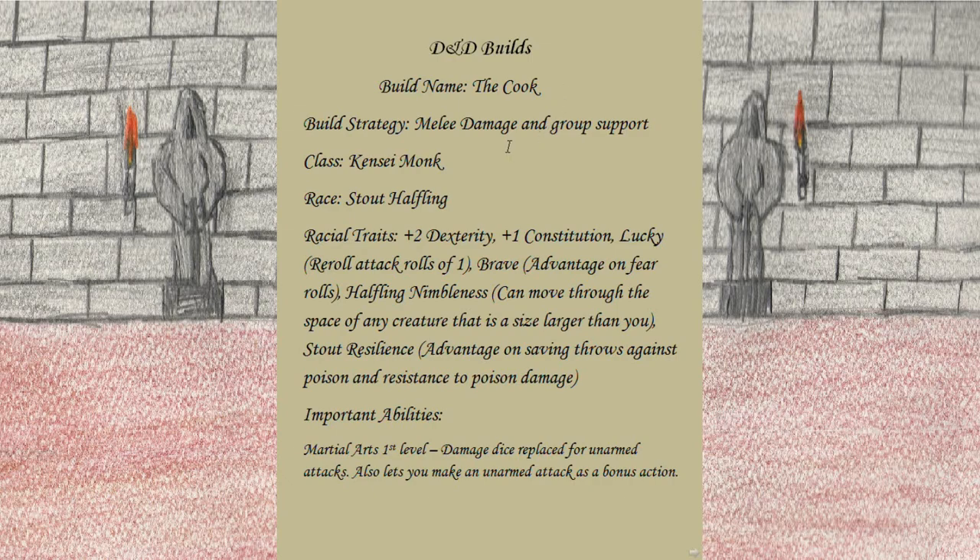So far as the build strategy, we're going to be revolving around melee damage and group support. The reason I put group support here is because we're going to be making a lot of food for our allies.